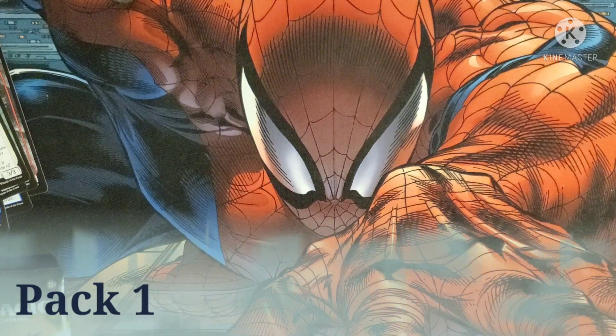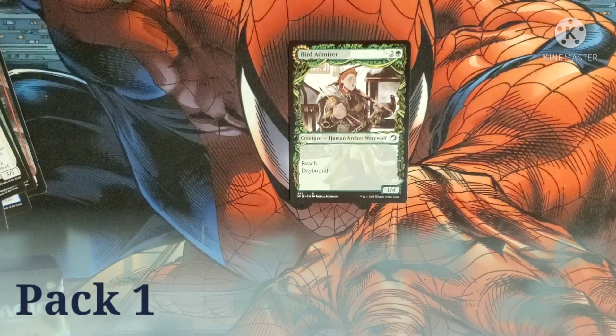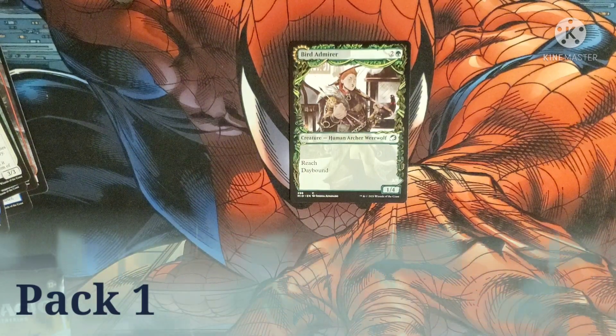We got some fancy art coming up — Bird of Meyer, costs two and a green. It's a human archer werewolf with reach and daybound. The daybound/nightbound mechanic means we have to keep track of what's going on. It only changes based on the person who controls the turn.